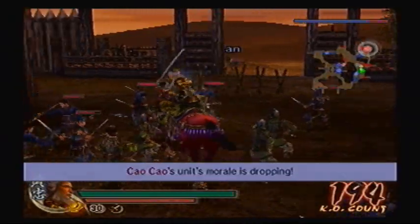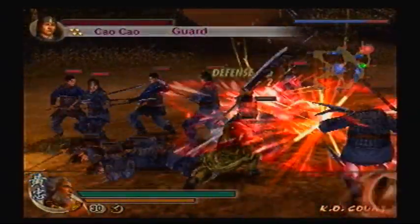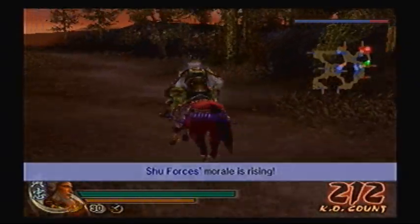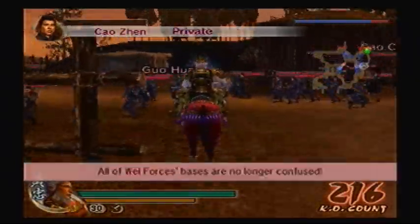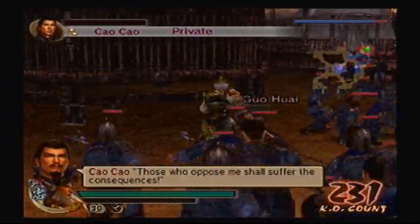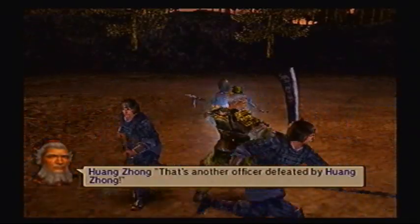Not to brag, just being a decent human being. Thank you for the defense — I could use that when I come here later. Let's take out Guohui next. Those who oppose me shall suffer the consequences. Well, what are you gonna do? Like, give me a hangnail? That's another officer defeated by Huang Zhong.